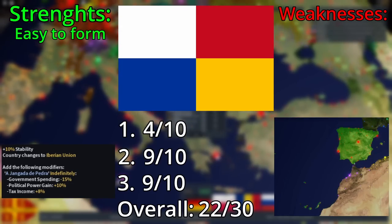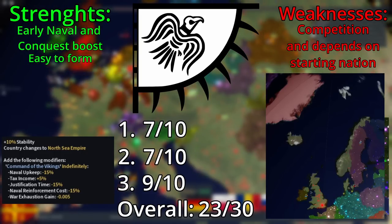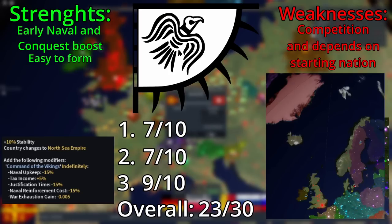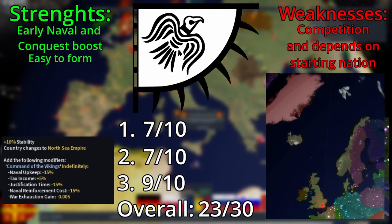The Iberian Union is another candidate, due to it only requiring one nation and giving political power gain, which is huge considering it's so early on — and that's without considering its other buffs, which are also very good, without any real debuffs. The North Sea Empire is another candidate for a plethora of reasons: it has no real weaknesses, it can be formed early game, it has a nice snowballing effect with the justification decrease, and it can build a lot of ships. Ships are very rare in the early game, and the more you have, the better — you will just destroy everyone.